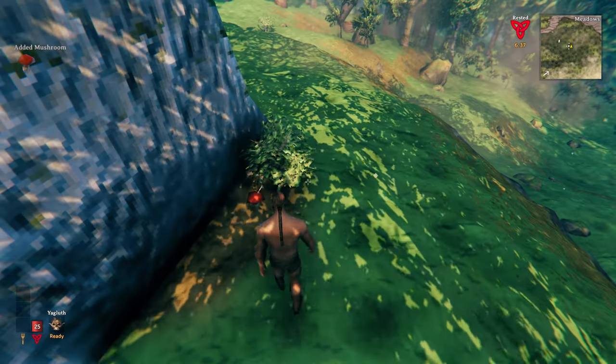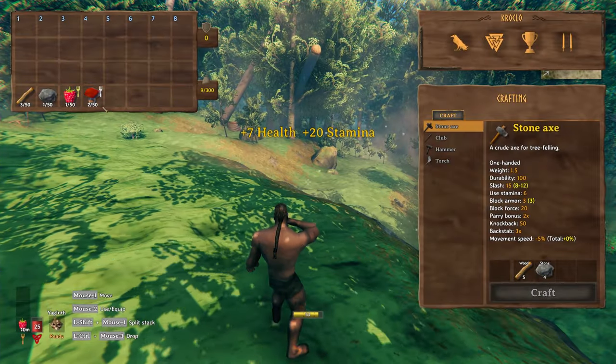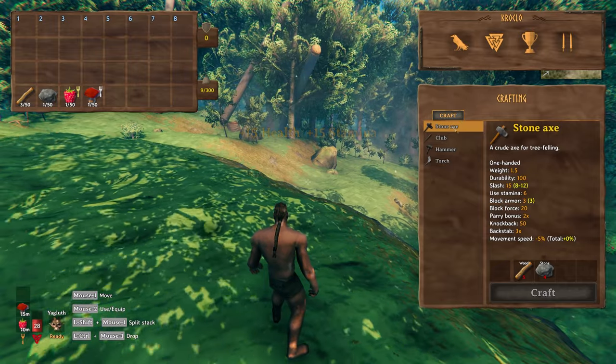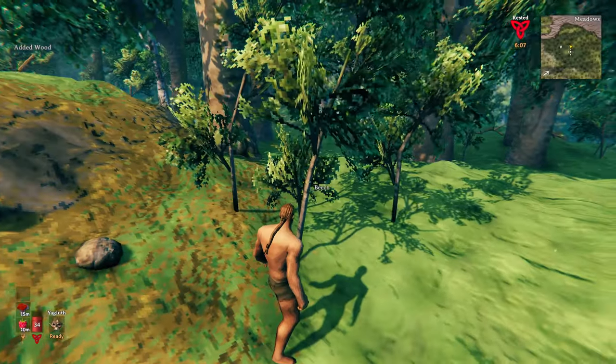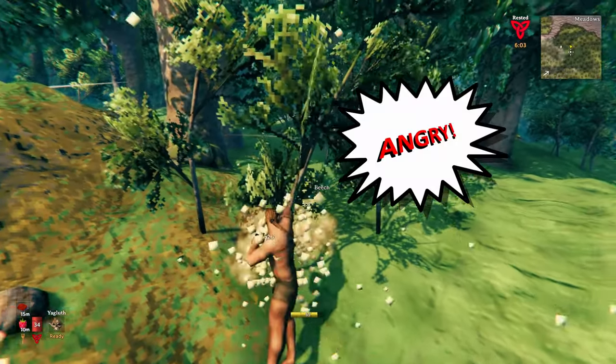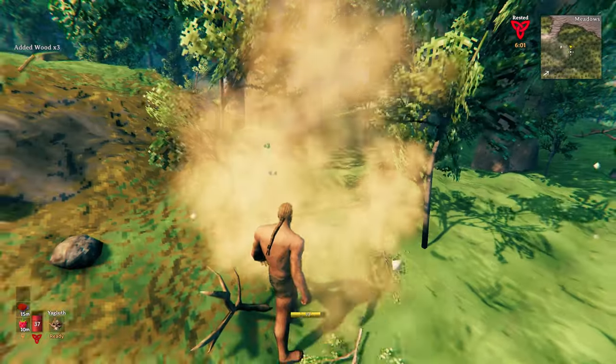To get your boost from the food, just right-click on them. You'll get 15 minutes from the mushroom and 10 minutes from the raspberries, and that will take you up to 46 HP and stamina. You can also get sap and wood by punching the small trees, but you've got to get mean first.